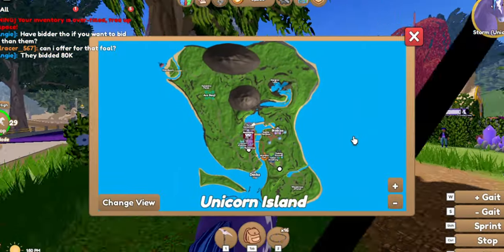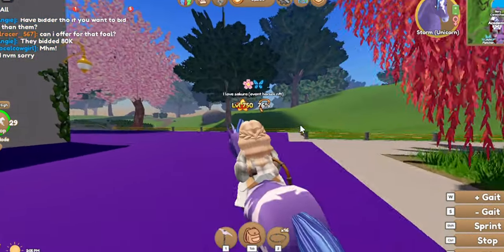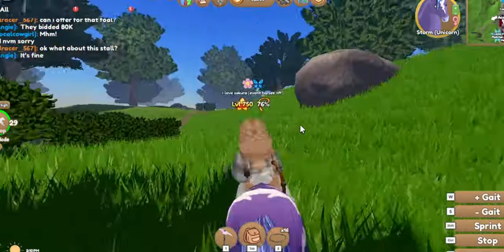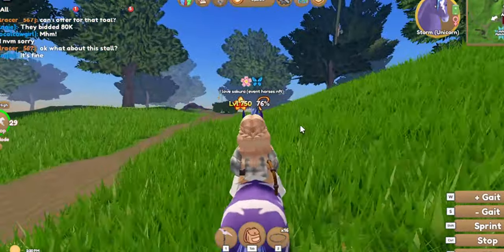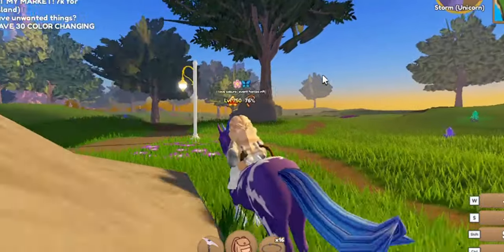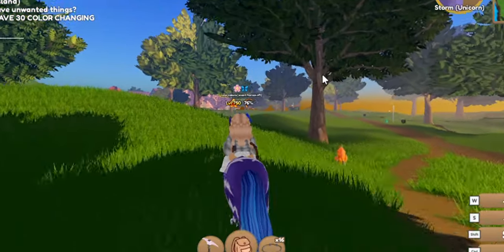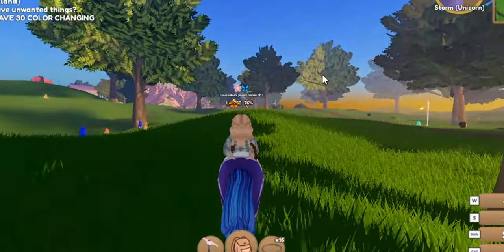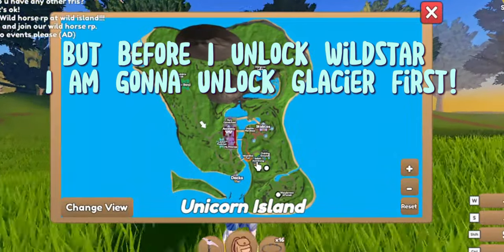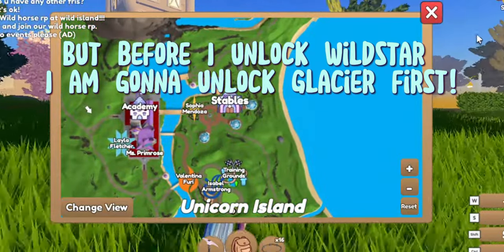We just have to go to Leila and unlock Glacier, but we need more gems. So I'm going to go ahead and just mine very quickly, guys, I'm so sorry. Also I'm mining and my inventory space is very full, so I have to sell some stuff. While mining I noticed that we never went to get Wildstar. I don't know where the rider of Wildstar is — oh, she's right there.